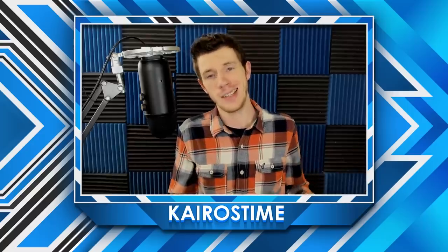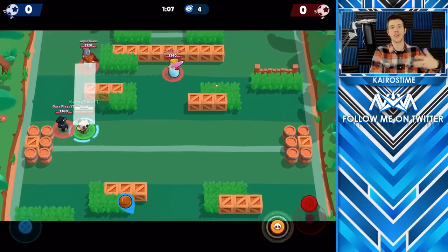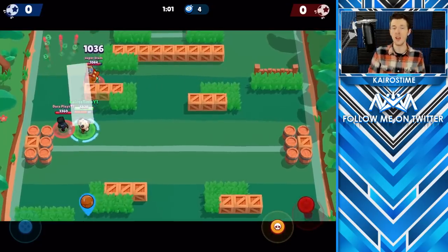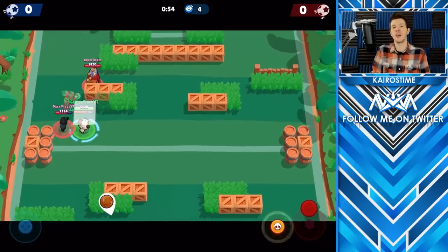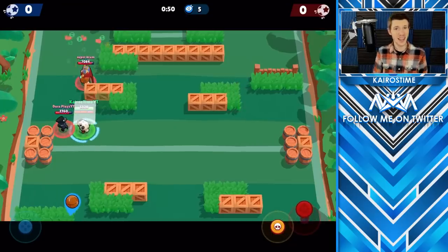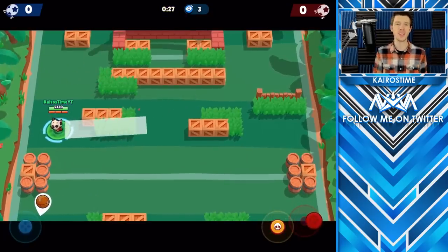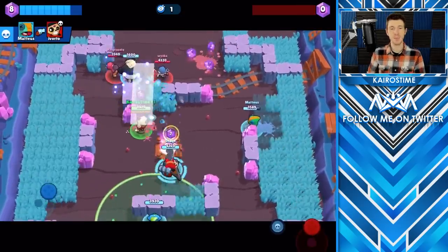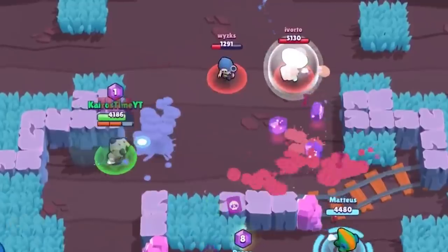Now let's talk about some advanced Nita tech. Here's how the wall trick works: Nita's attack is fairly wide. If you aim her attack at a wall around a corner so that more than half the width of her shot would not normally hit the wall, the entire shot will actually go through. Because it's a shockwave that travels through the ground, it will reach around the edge of the corner — meaning Nita can deal damage to brawlers around that corner who cannot fire back at her. Mastering this trick takes time and practice, but it makes a huge difference.